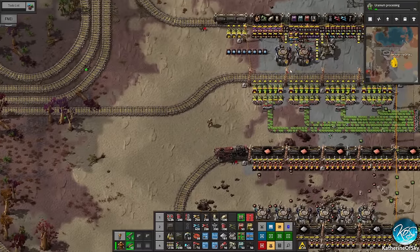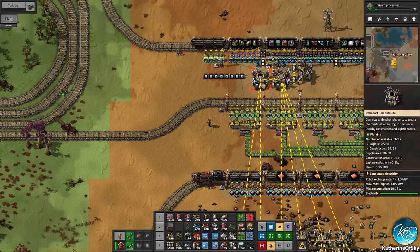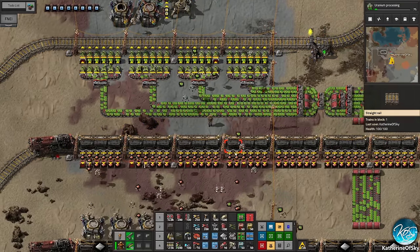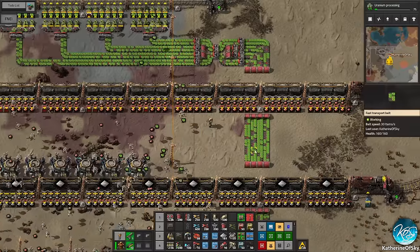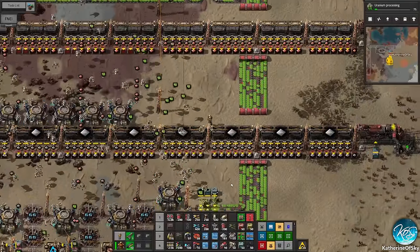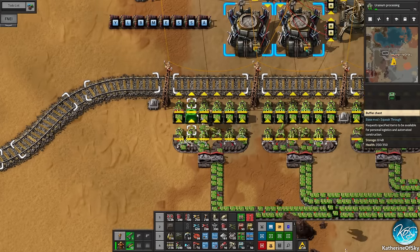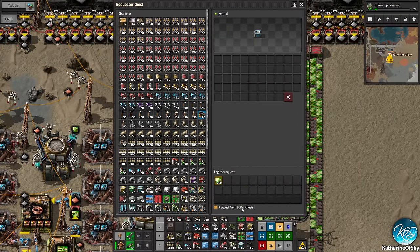Now we are actually getting some of these green circuits — where are they going? Oh dear. What I want to do is change these up here to buffer boxes. What's happening is we have a circular loop going on and that's not great. What we need to do is change these all to buffer boxes because there's a specific setting — you can check 'request from buffer chests.' We're not going to request from buffer chests — we're only going to have them coming down here. This is great!